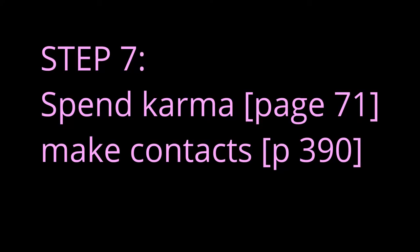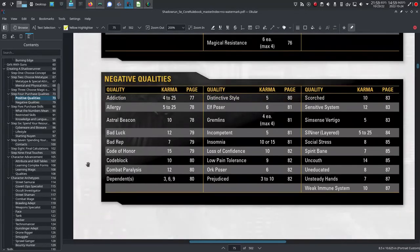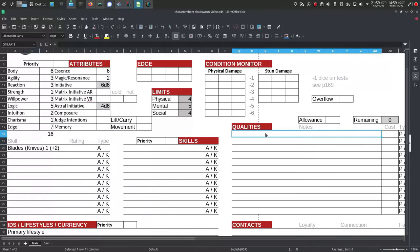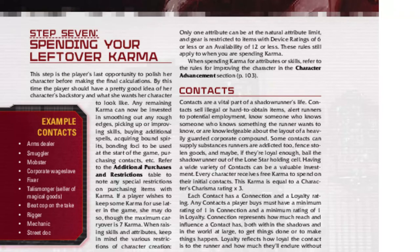Step 7: spend karma and make contacts. In Shadowrun, you don't earn experience points — you earn karma. At character creation, you start with 25 karma to spend. Turn to page 73 and look at the Positive Qualities and Negative Qualities table. Positive qualities cost karma points and grant you some in-game benefit. Negative qualities give you back karma points but impose some in-game penalty. This is probably my favorite part of the Shadowrun build process — read over the qualities and choose some for your character. You can only have 25 points of positive qualities and 25 points of negative qualities. After recording your qualities, turn to page 98 to learn what you can do with any leftover karma points.